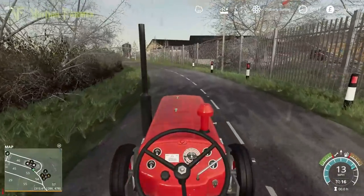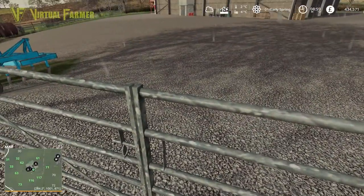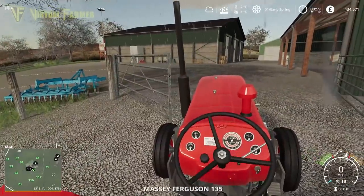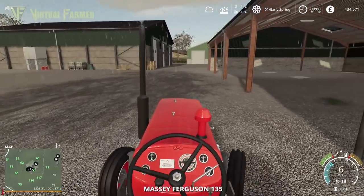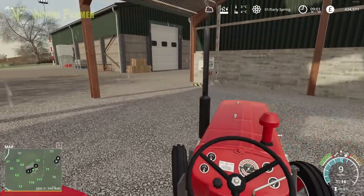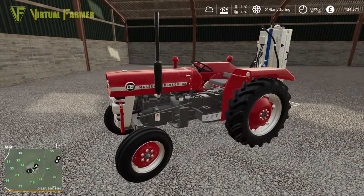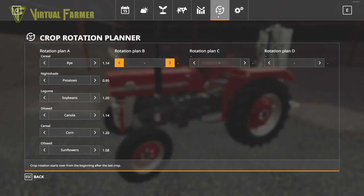Now that we're back at our farm in our little MF 135, we can work out what we've got in the way of our crop rotation and how we can apply it. Under our seasons menu, this is the crop rotation we're going with: rye, potatoes, soybeans, canola, corn, and sunflowers. You can see they've got a pretty good yield potential from all of them.